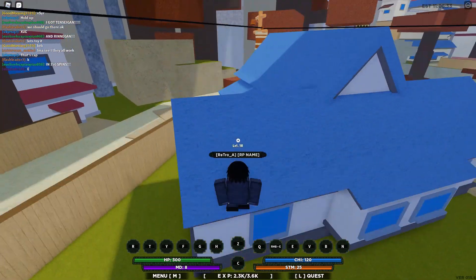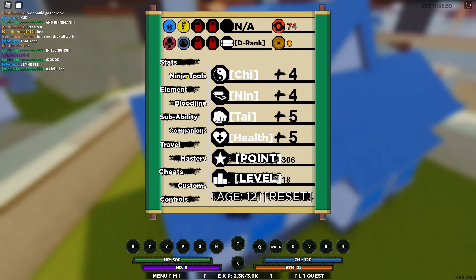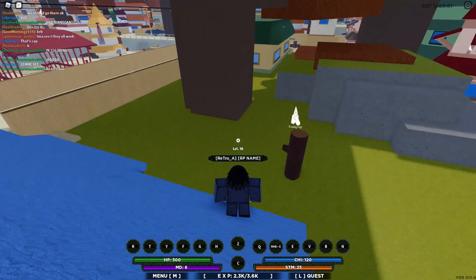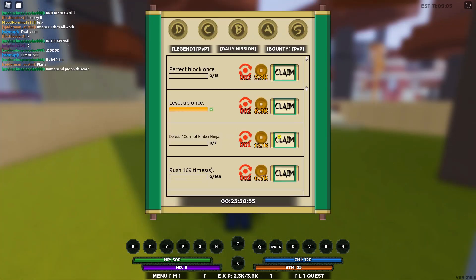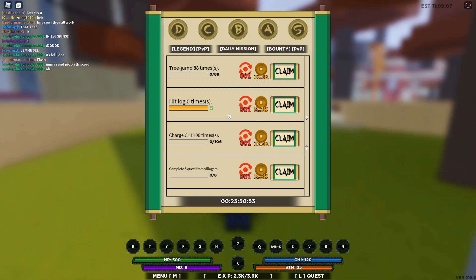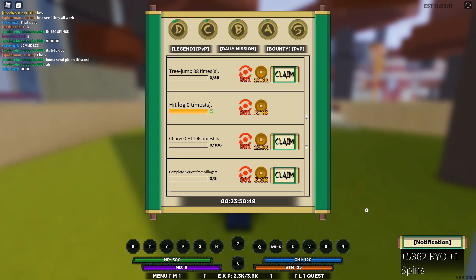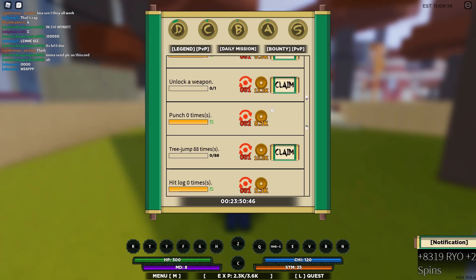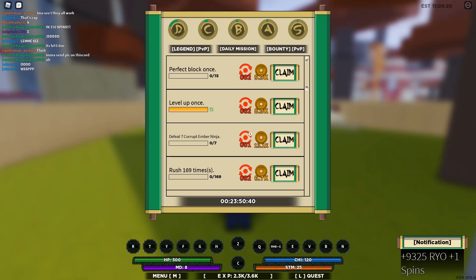You want to make sure you're about level 25. You don't really need your genkai yet, but you want to have your elements up to level 25 so you can use them to fight people. I'll come back once I have level 25 elements. You'll probably have some quests done — click L to see your quests. These will give you spins, so just claim any of them. They give you a lot of Ryo, which is the currency in this game, and you get quite a few spins.